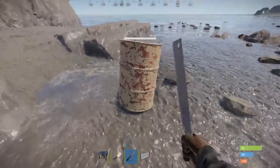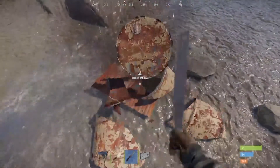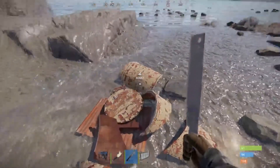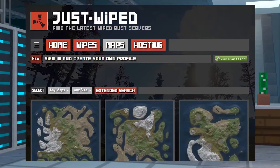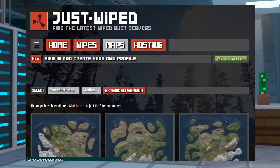There are a couple different ways to decide on a seed for your server. Whether you enter a random seed or find one online, they will all give you a different result. One way is to use the Just Wiped website, which we will have linked below.